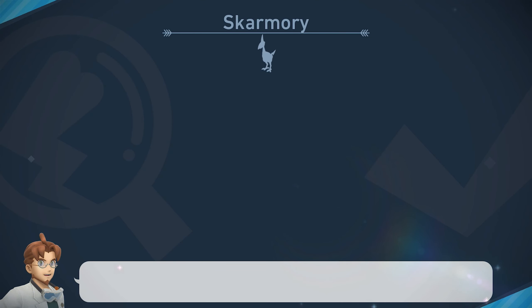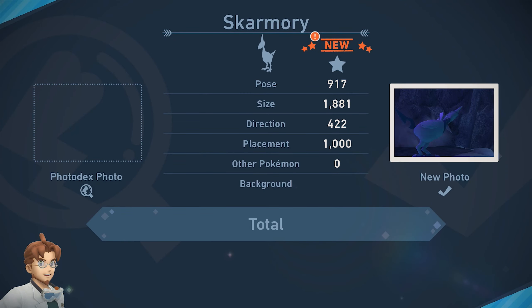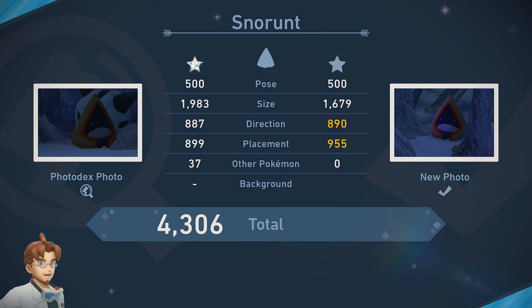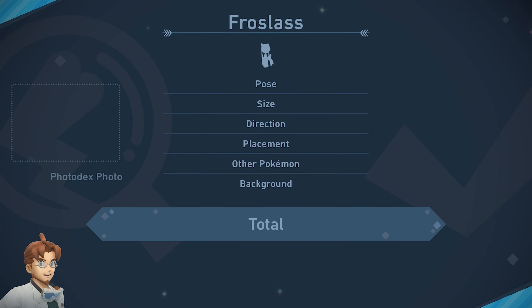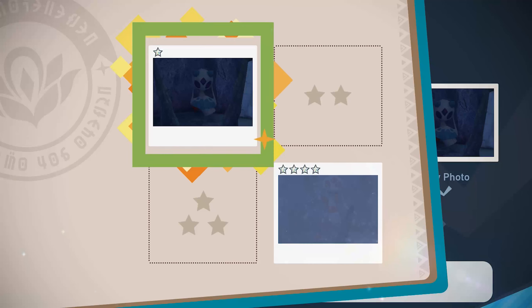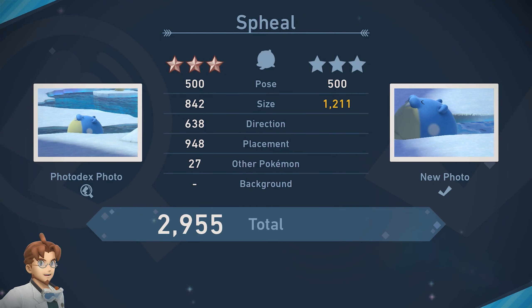This is also a bad Vivillon picture, but I want it just in case it adds points to our overall score total. Perfect timing — now that you don't see every day, Professor. It's yelling at the moon. Fairly common behavior for a metal bird to be preening itself — but I mean, it's a bird. Did I do any better? Not really. The Sleepy Frostlass is good, and I am much closer to the friend-shaped Pokemon.